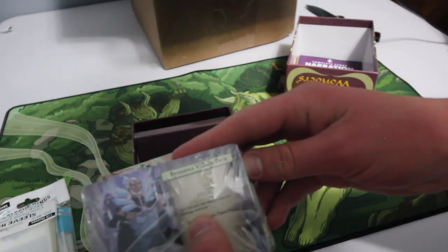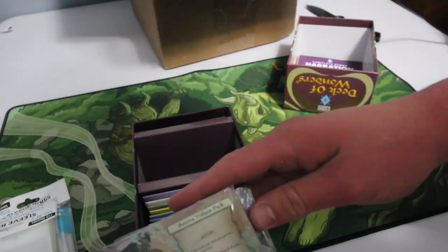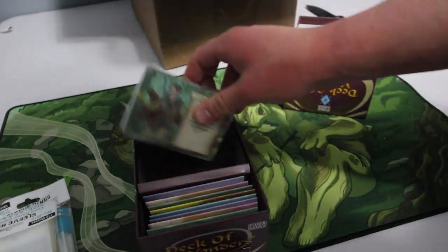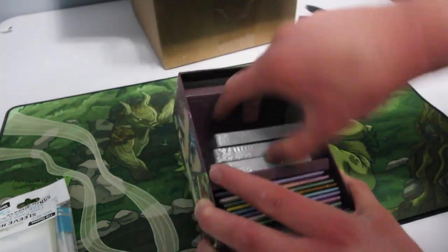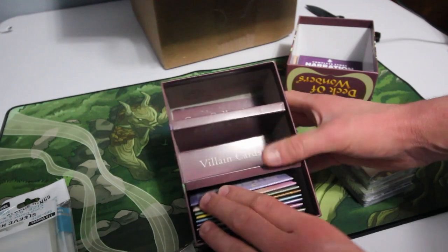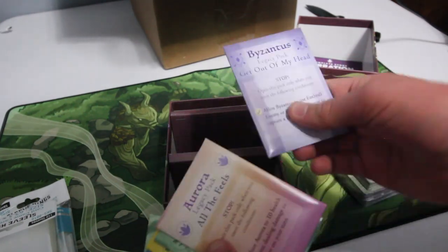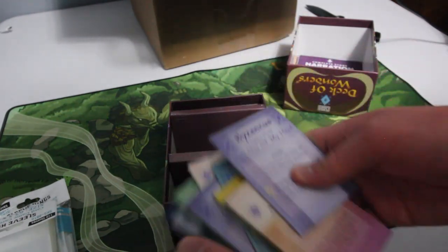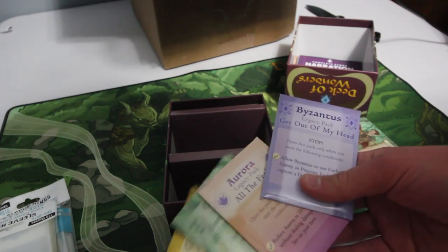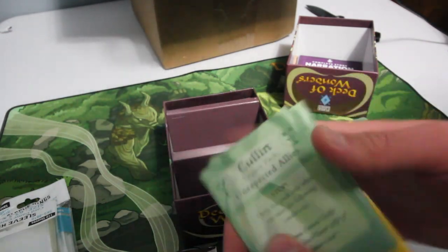You have to defeat Aurora's fainted form and defeat Cullen's fainted form before taking her on. So you're going to take the villains on in this order, and they each have their own cards. We have the core collection — the villain cards — and then the different legacy packs. We have several of these: looks like we have three per villain, three for each villain.